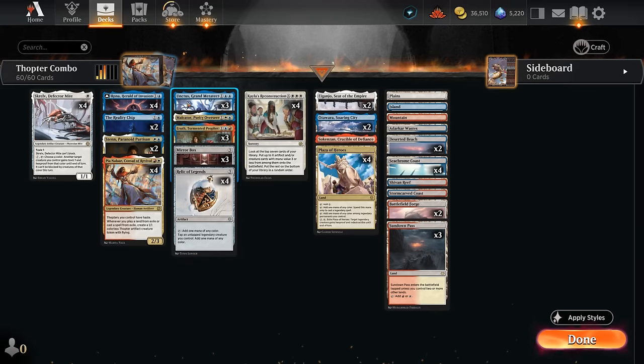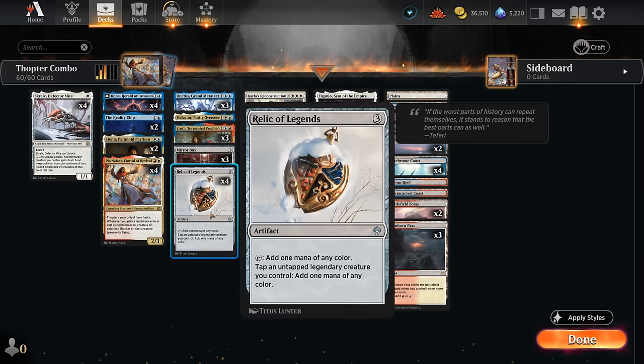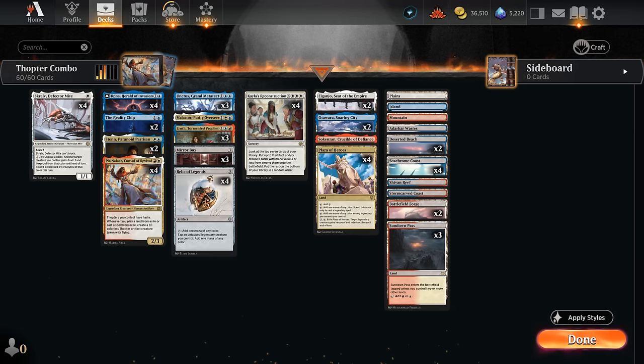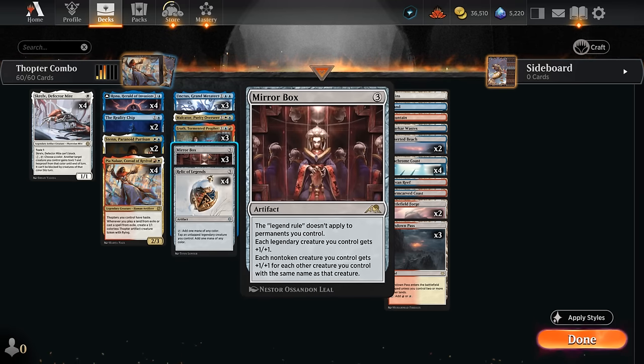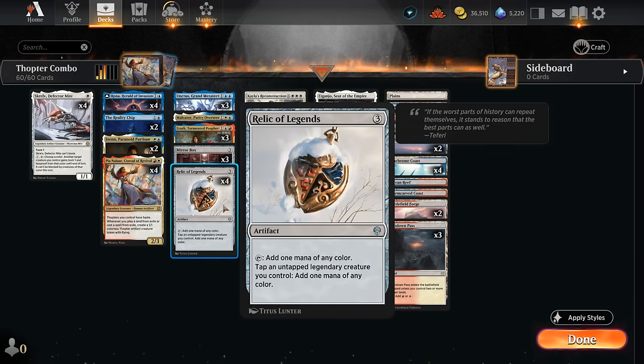We also need to enable the Prophet by drawing cards, and that's where Rona and Unctus come into play. Rona is especially helpful early as a 2-drop that can tap to draw and then discard a card, helping dig towards missing combo pieces. Whenever we cast a legendary we can untap Rona to use it again, churning through the deck quickly. In the late game with Relic of Legends in play, we can tap Rona for mana, and casting a legendary untaps Rona again — essentially giving us a 1-mana discount on all spells for each Rona in play.